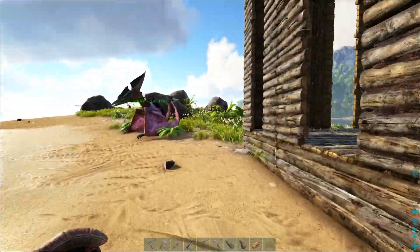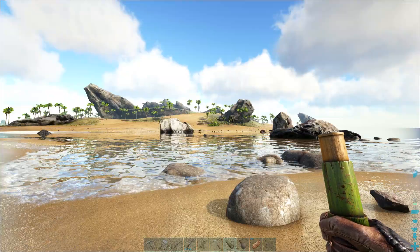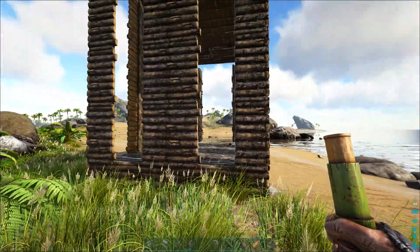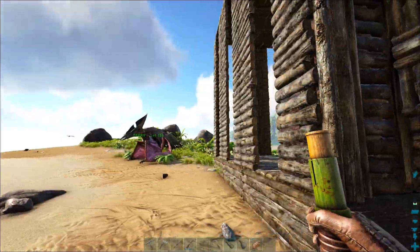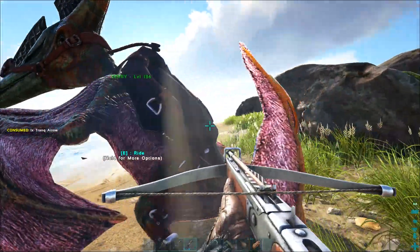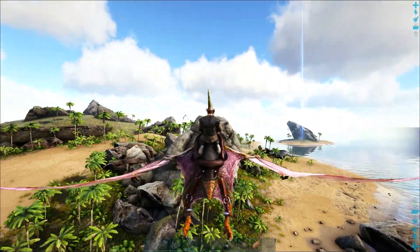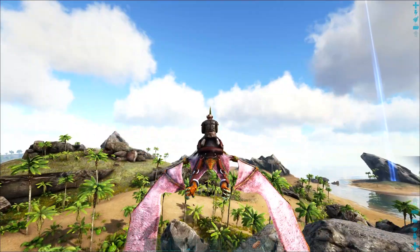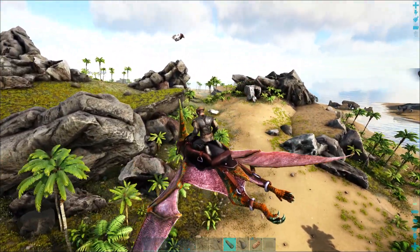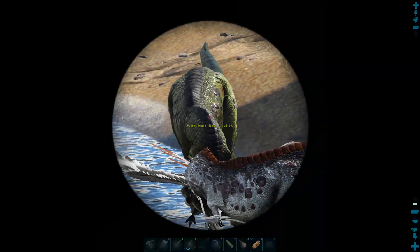I quickly hop off the bird, park it back here, and then run to the trap while the argy is crossing the river — get his attention so he's mad at me, not the bird — then run through and out the back. The argy should be right behind me, he's in there, and I quickly run around and shut the door. Then we trank him — that's how this trap works. It's a 72 and it's a female — I kind of want a T-Rex army to take on the Broodmother, so we can breed with the female. Hope this white argy is a good level — it's a 20, not good. There are more T-rexes, a 44 and a 16.